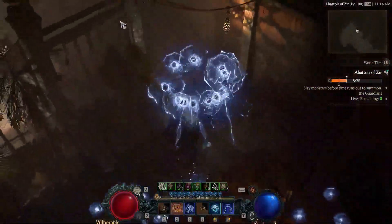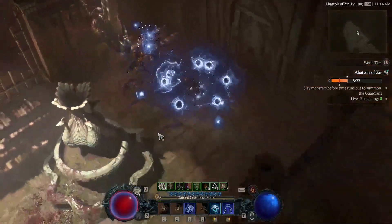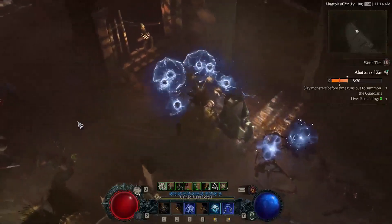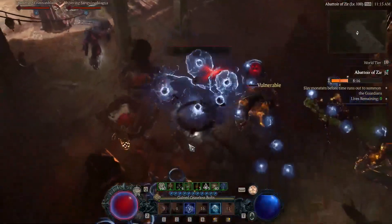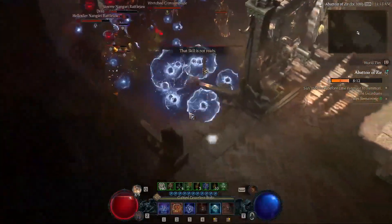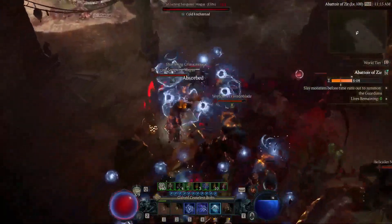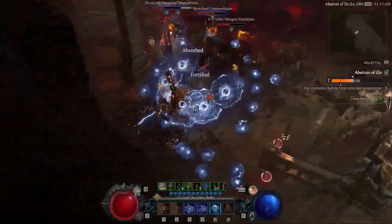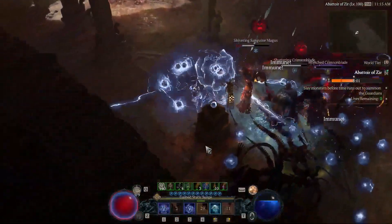Right off the bat, you'll see some big differences. On the right-hand side, you see there's a bar that's being filled. Abattoir of Zir runs are really races against time. So Rich here is really focused on killing creatures as fast as he can in an effort to beat that timer and summon the boss at the end of the experience. Loot not dropping for him as he's rolling through this thing — we don't want to slow him down. We want to keep him killing as fast as he can to show off his ability to survive in these environments.